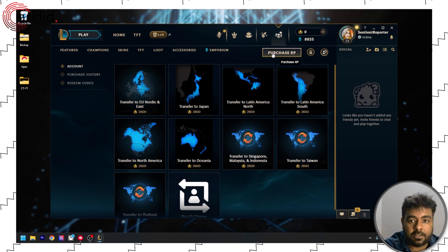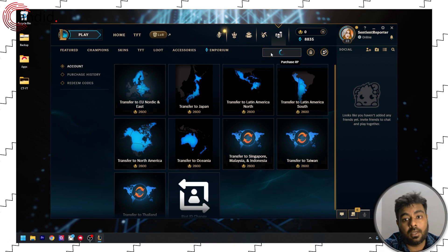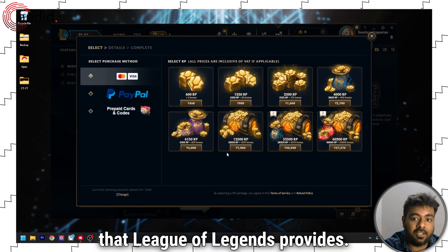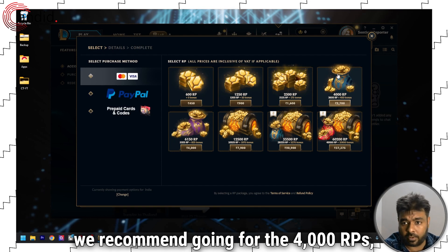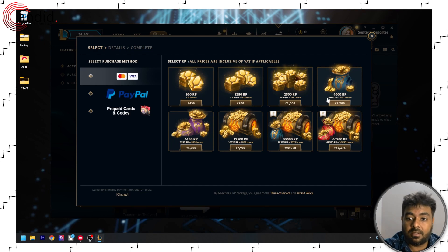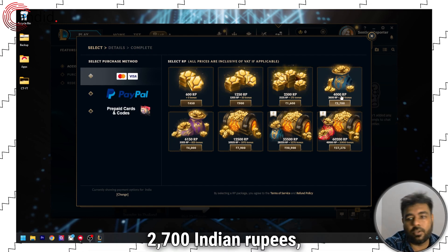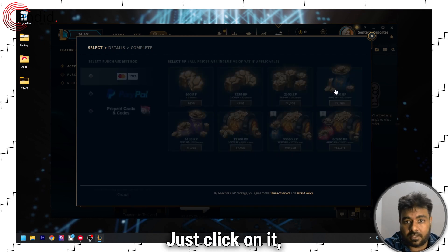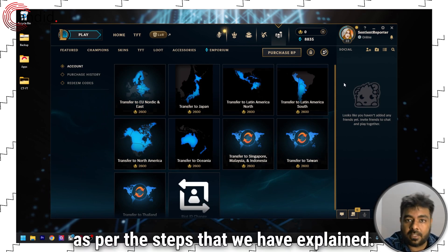To purchase the RPs, click on Purchase RP or click on the plus button above. Here you can see the bundle of RPs that League of Legends provides. If you just want to change the region, we recommend going for the 4000 RPs — the fourth option. You will get 3600 RPs plus 400 bonus, amounting to 4000 RPs at around 2700 Indian rupees, or 25 to 30 dollars in the United States. Just click on it, purchase it, and then change the region as per the steps we have explained.